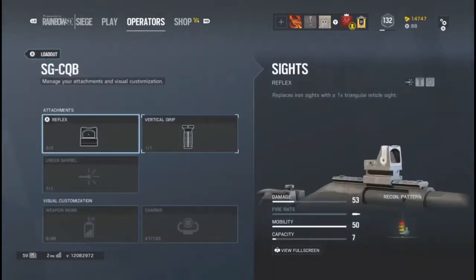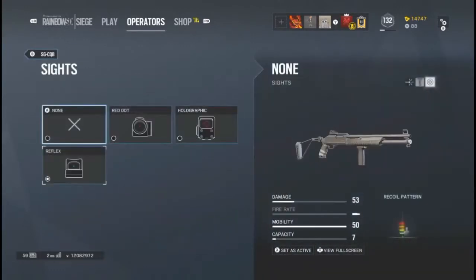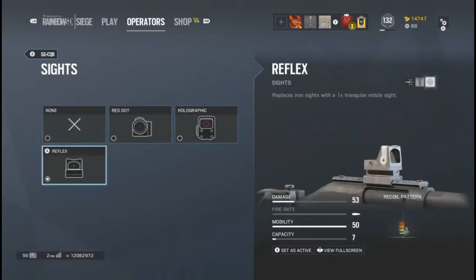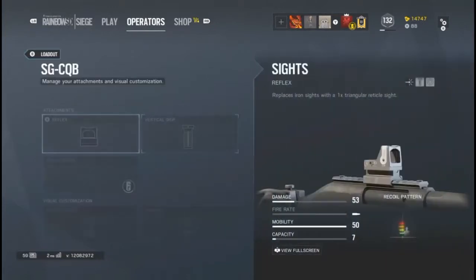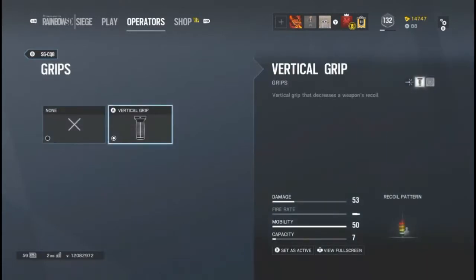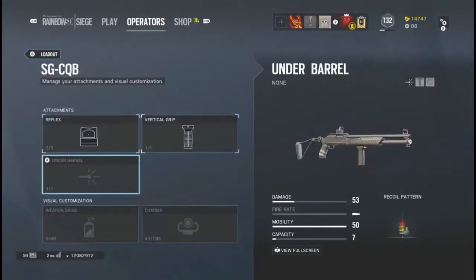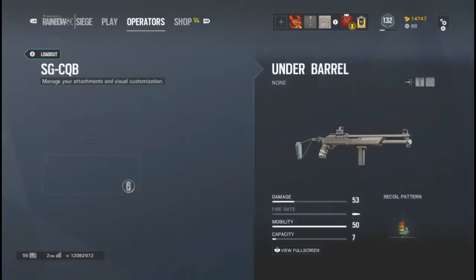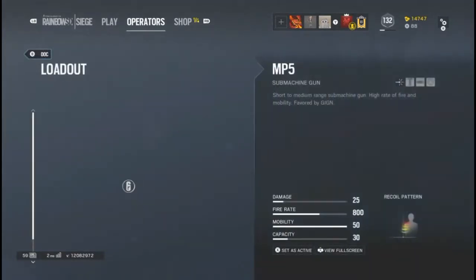The SGCQB comes with the reflex, the holographic, and the red dot for sights — I just use the reflex. It has a vertical grip, and you can also put the laser on it. The grip is a must, you might as well have it. The laser — if you can't get caught using it, sure, I guess it works, but I'm not a fan of it.